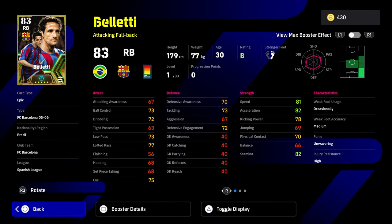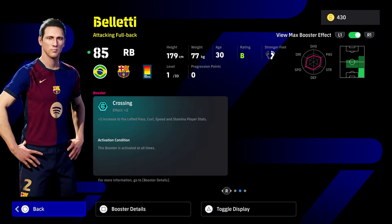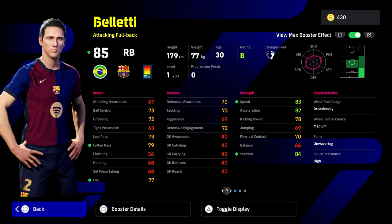I'm not going to spend too much time on Belletti — he is just your kind of average attacking fullback, honestly. There's been loads of these right backs that have made their way to the game that are attacking fullbacks with early crosser, pinpoint crossing. In fairness to him he does have fairly good lofted pass and that's where he gets the booster as well — crossing plus two.